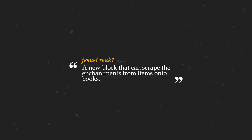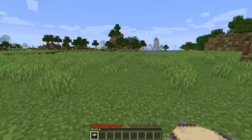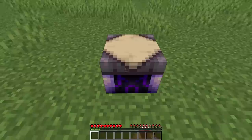Jesusfreak1 says: a new block that can scrape the enchantments from items onto books. That's a really cool idea. Let me introduce you to the infusion table.